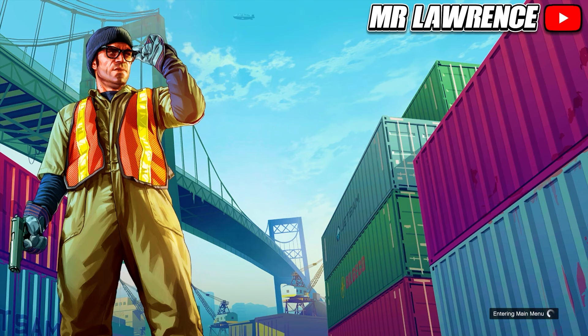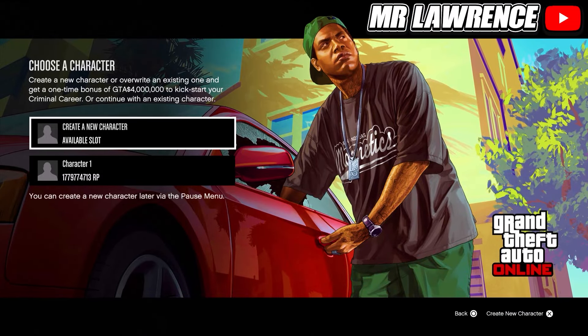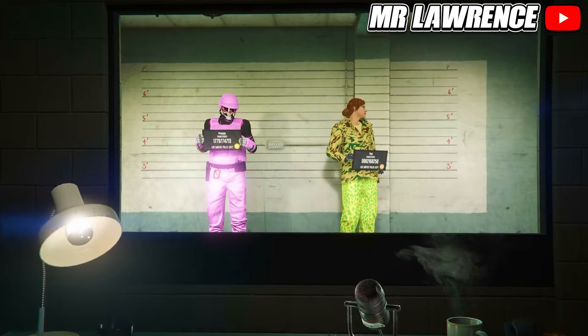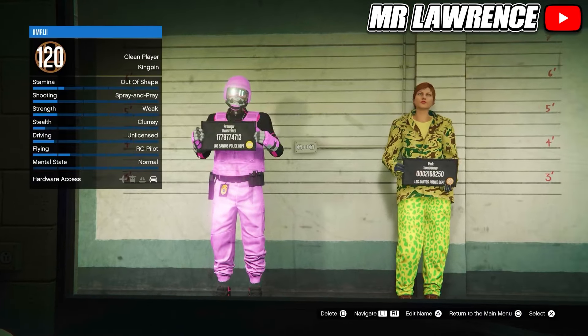Your main character has to be a male and your second character has to be a female. There are 2 screens that you can get. On next gen you usually get this one where your main male character has to be in the bottom slot and we will create a new second female character in the upper slot. You can also get this screen so the character on the left side has to be a male and your second character on the right has to be a female, otherwise it won't work.